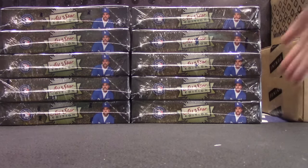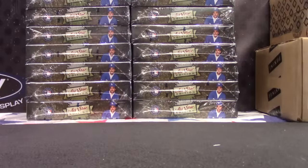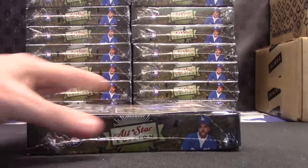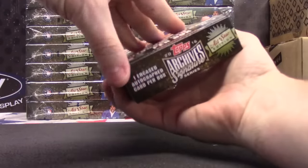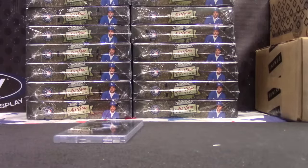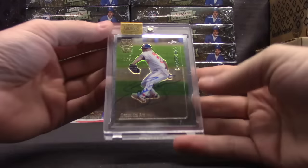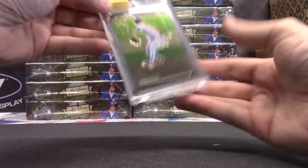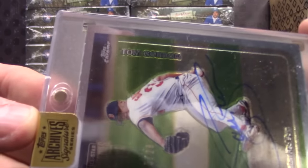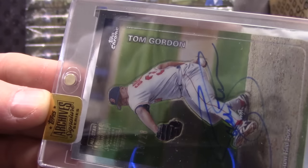Alright. 20 boxes. In a perfect break, everybody in the break would get two cards. You know that's not going to happen though. But who strikes first is the main question. The first striker is Tom Gordon — 15 of 28.